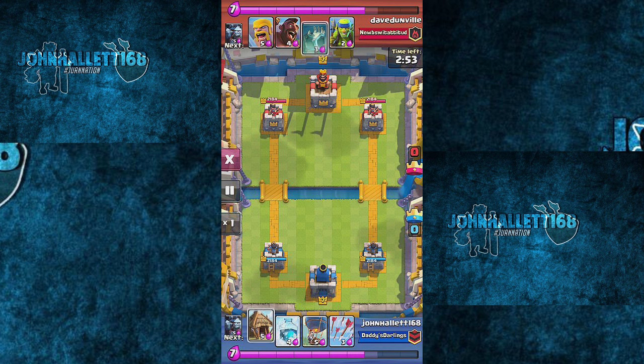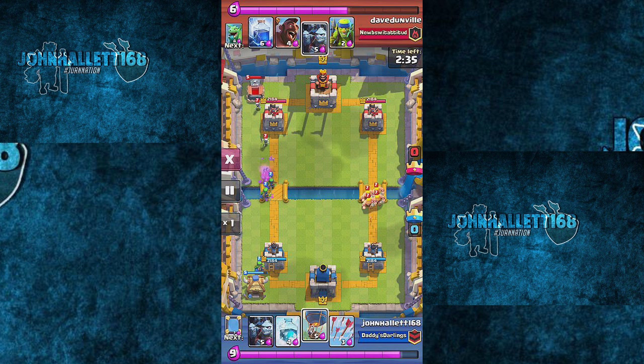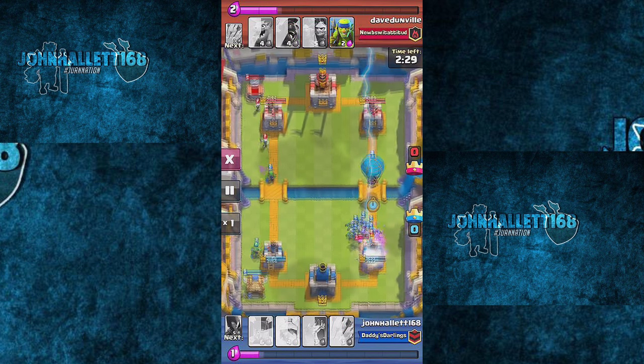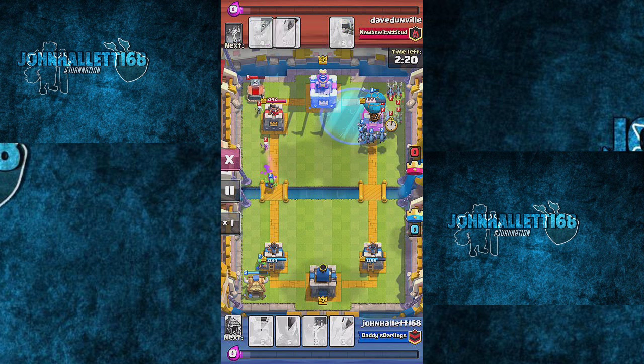I just want to show you guys how I use the balloon. Basically I like to set up a nice distraction, that's why I bring the huts along. I put a hut down and he put one on his left side as well to counter. The goblin huts are a little bit better, they're gonna put a lot more work in. I was gonna throw down a balloon but then I threw down some minions instead, and he threw out a zap — basically a lightning spell.